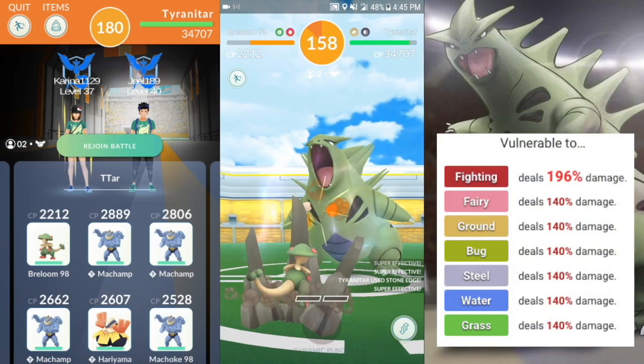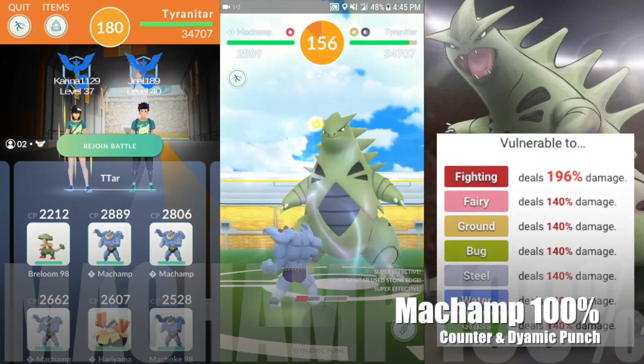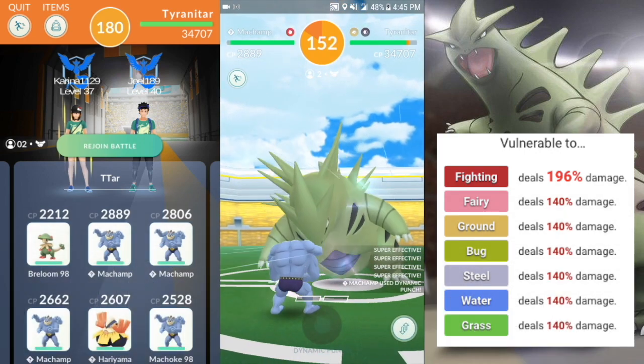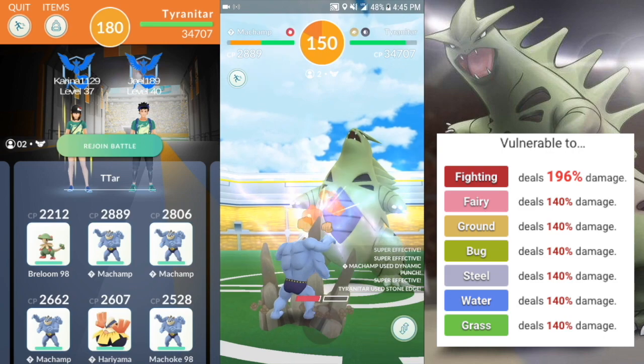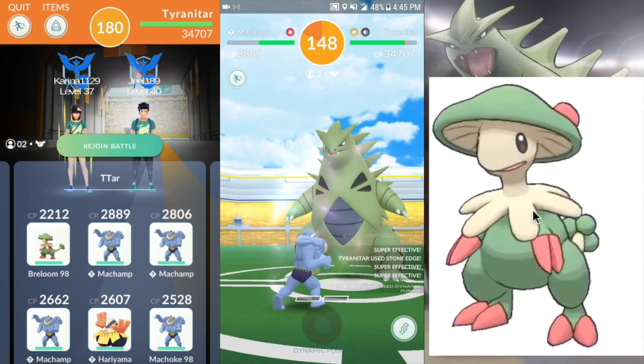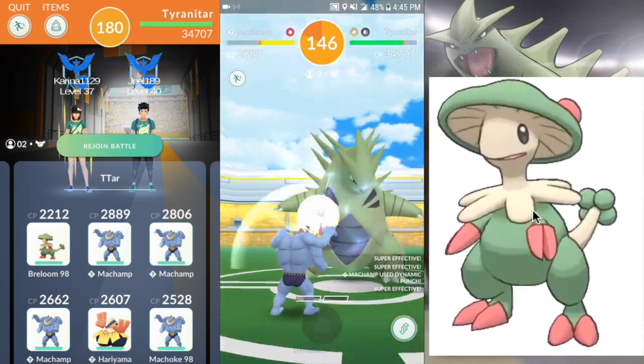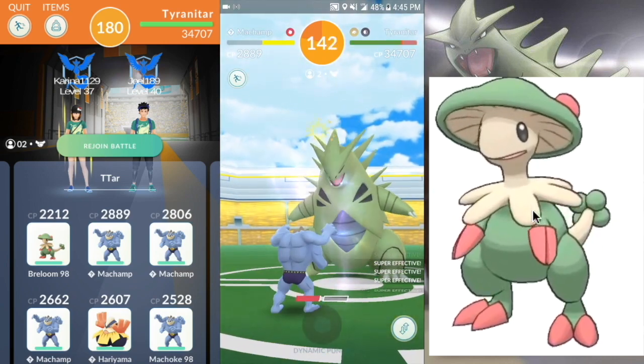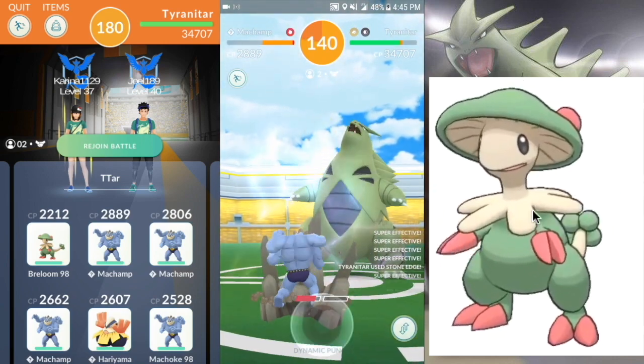Tyranitar has a double weakness to fighting type. It's also weak against fairy, ground, bug, steel, water, and grass. I actually started the raid off with a Breloom. Please note, this is only going to work if the Tyranitar does not have Fire Blast. If it has Fire Blast, don't use Breloom. But if it doesn't, go ahead and use Breloom.